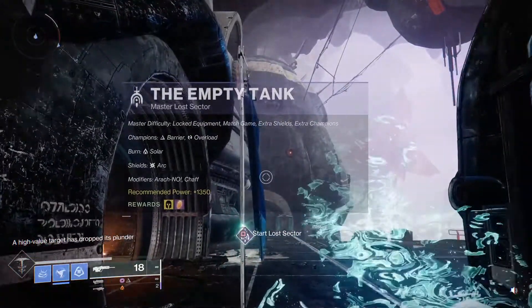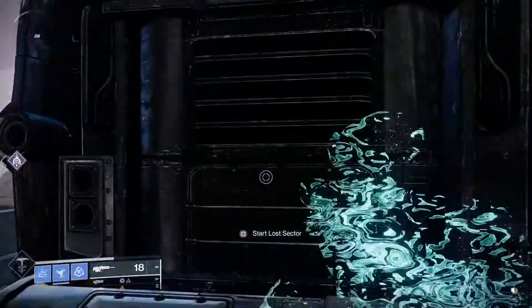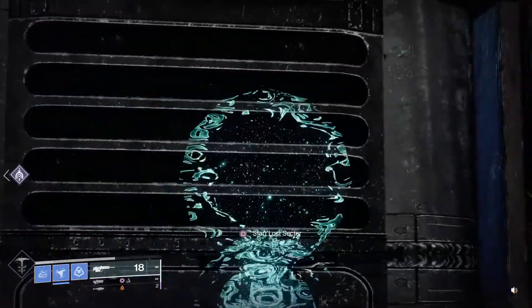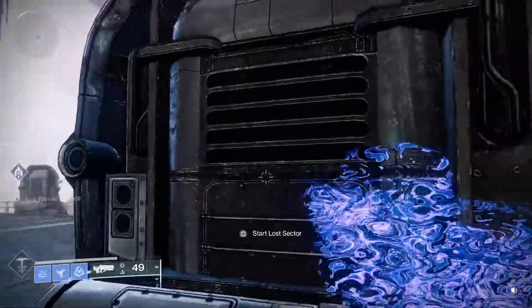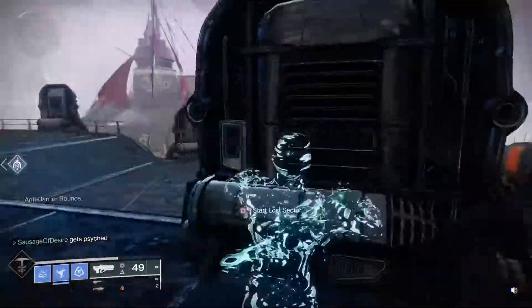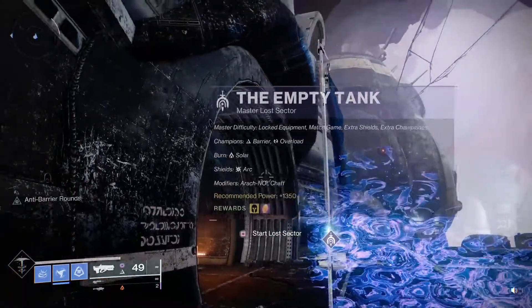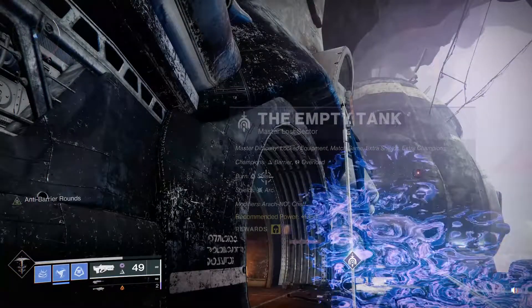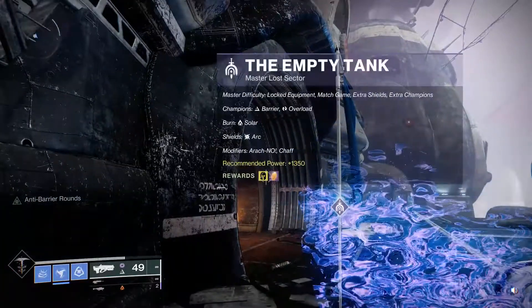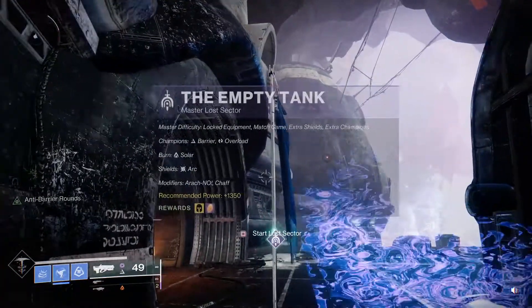The Empty Tank is the master lost sector before they delete it tonight or tomorrow. My gun is invisible, as always, so aiming down sights is an absolute pain when you want to do precision shots — that's how I have to play 90% of the time. Master lost sector recommended power is 1540. The main thing to pay attention to: the burn is solar, so you get 50% solar damage outgoing and take 50% solar damage, but everything in here is arc so you don't have to worry about that at all. There are arc shields — two arc shields right at the end.